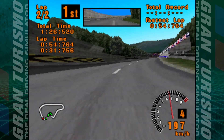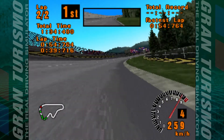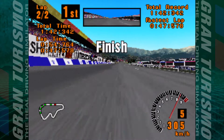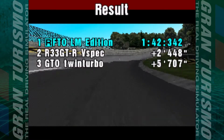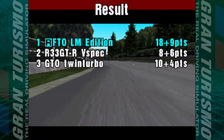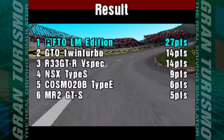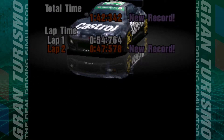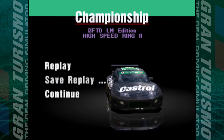Just a couple of corners to go and then we get an easy victory and win the championship. And there we go — win by about two and a half seconds. GTO was third, then NSX, MR2, and the Cosmo. Maximum points: 27 to 14 — a tie between the Skyline and GTO — then 9, 6, and 5. Total time 1:42.342 — a new record since it's the reversed layout — lap time 47.578. Bonus credit of 15,000 takes us up to 465,000.